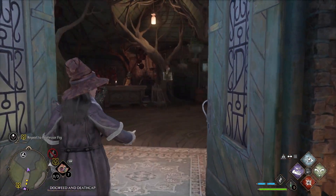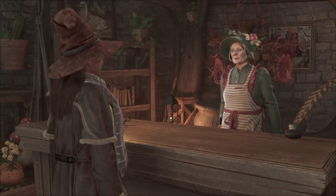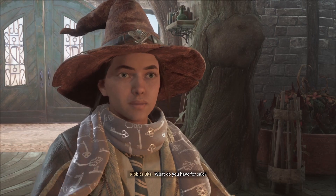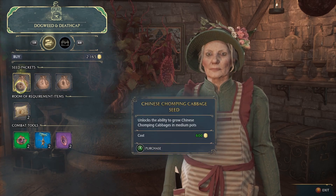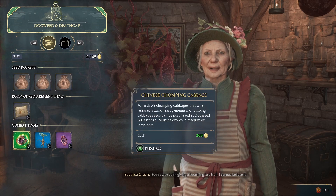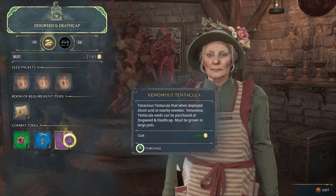Go inside Dogweed and Deathcap and talk to the owner. She'll have a bunch of stuff she'll tell you when you first see her, and then afterwards you can ask her to see her wares. She has three different types of seeds — Chinese Chomping Cabbage Seed, Mandrake Seed, and Venomous Tentacula Seed — as well as Fertilizer, Chinese Chomping Cabbage, Mandrake, and Venomous Tentacula as combat items. Go ahead and purchase one of these.